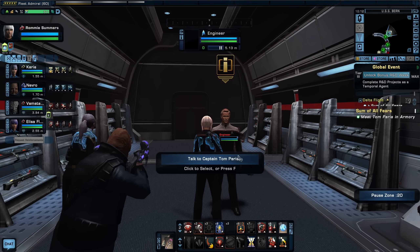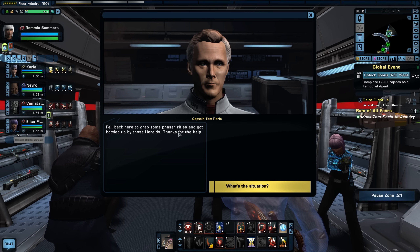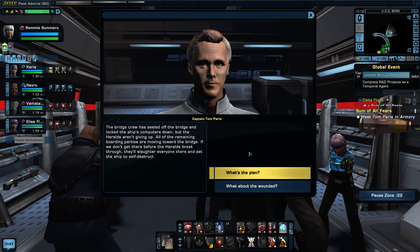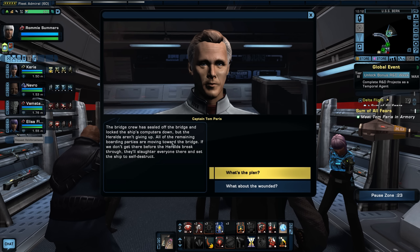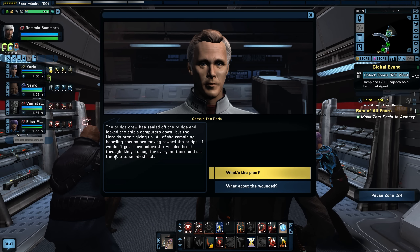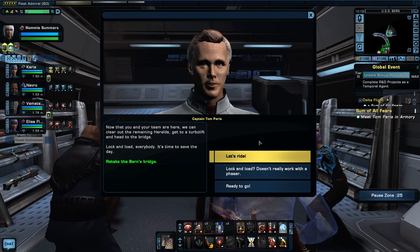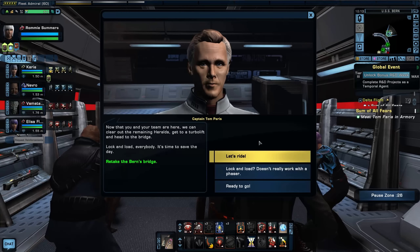We find Tom Paris in the armory — he fell back to grab phaser rifles and got bottled up by Heralds. He thanks us. He explains the bridge crew has sealed the bridge and locked the ship's computers, but the remaining boarding parties are all moving toward the bridge. If the Heralds break through, they'll slaughter everyone and set the ship to self-destruct. The plan: now that our team is here, clear the remaining Heralds, get to a turbolift, and head to the bridge. Lock and load — it's time to save the day.